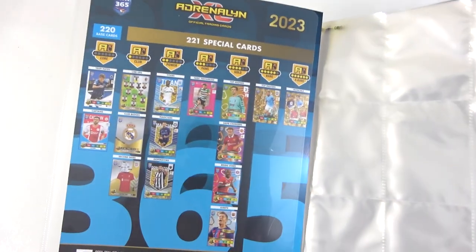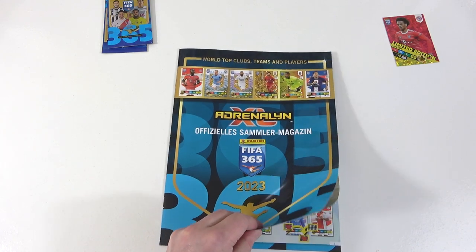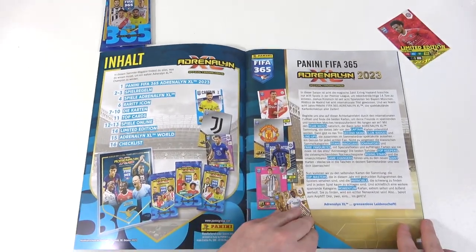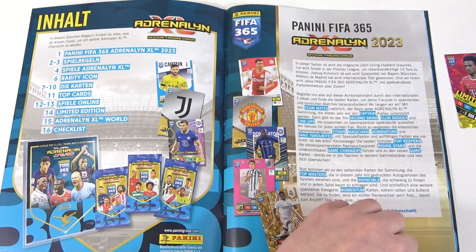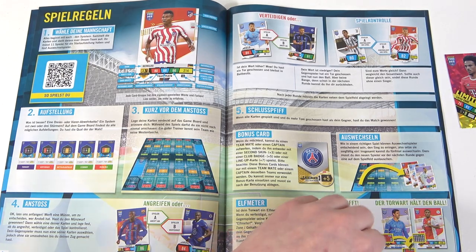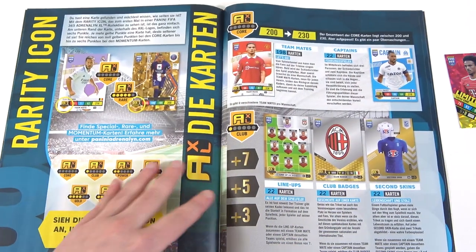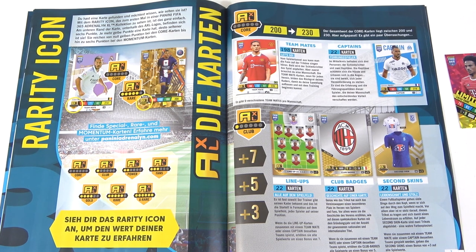There's the collector's album — we got a sneak peek of all the special cards, which we'll go through in the collector's guide. It's quite nice. We start with the contents page. We did have to import this from mainland Europe so not everything will be in English, but we'll translate as best we can. There's a how-to-play guide, some app information, and then we get into the nitty-gritty — the rarity system, familiar from the Adrenaline XL World Cup collection.